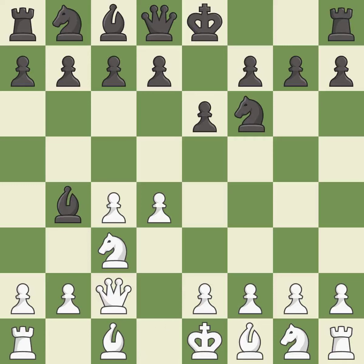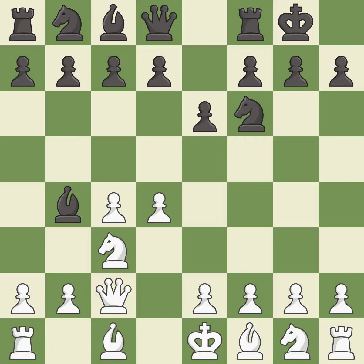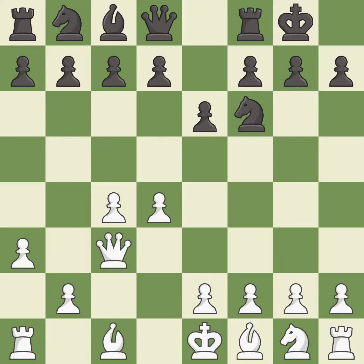Qc2 defends the knight on c3 and continues the fight for the e4 square. Castling gets the king out of the center and activates the rook. a3 puts the question to the bishop — retreat or capture. bxc3+ captures the knight and puts the White king in check. Qxc3 captures the bishop without doubling White's c-pawns.